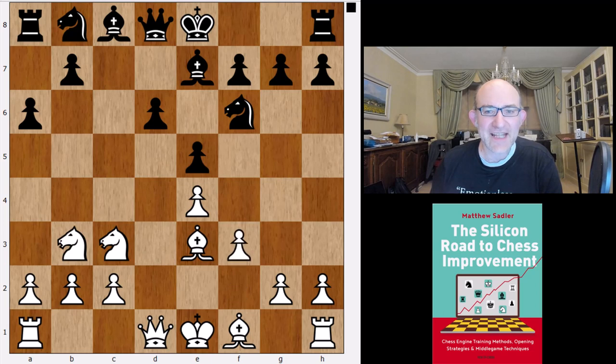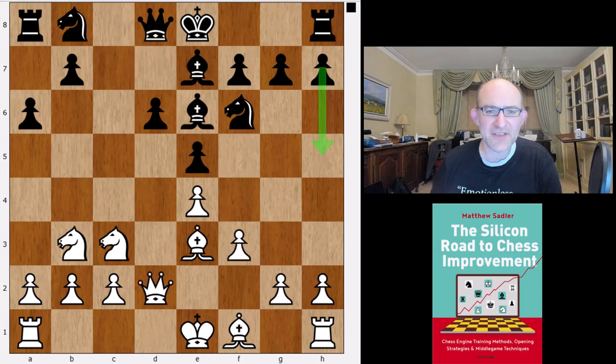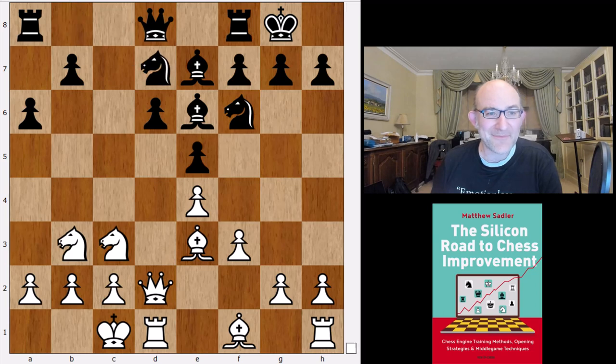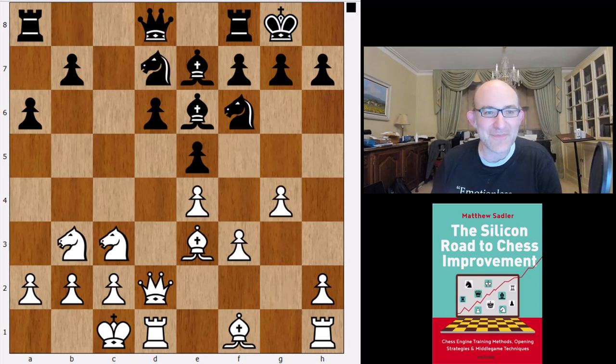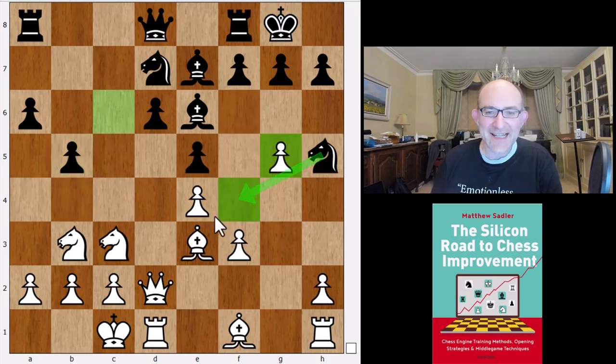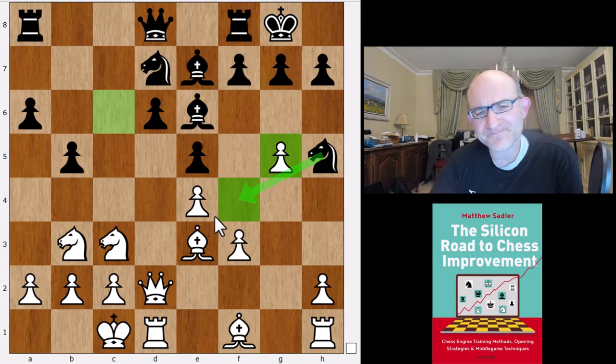So Nb3, Be7, f3, Be6, Qd2. In the previous video we talked about how h5 is often played — that was the move I eventually settled on as a professional, just to stop white from playing g2 to g4. But castles is very normal. It's the traditional old main line and it was played by a few engines in this bonus. Then b5, g5, and now we looked at b5 to b4 in the previous video, and now we're going to have a look at Nh5.